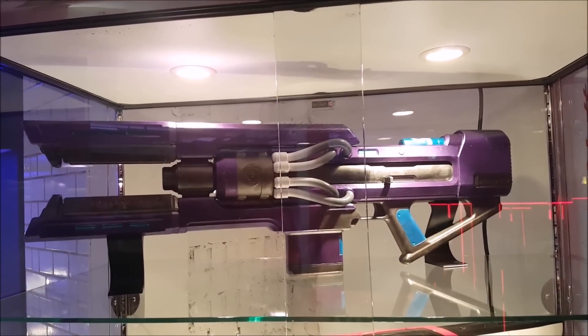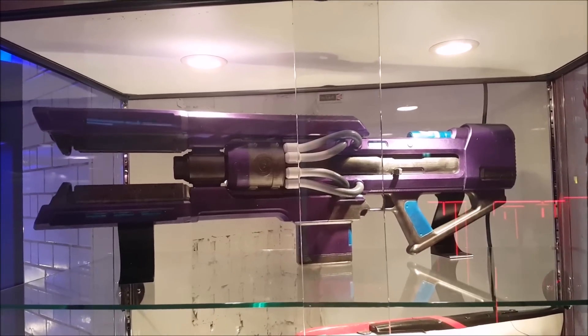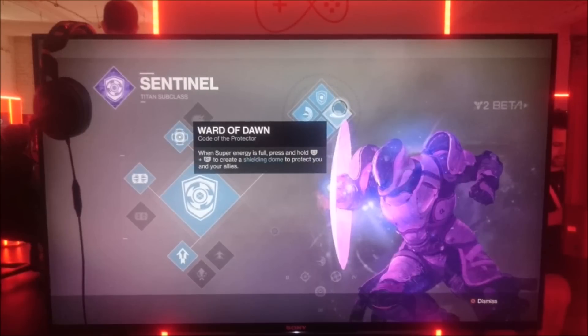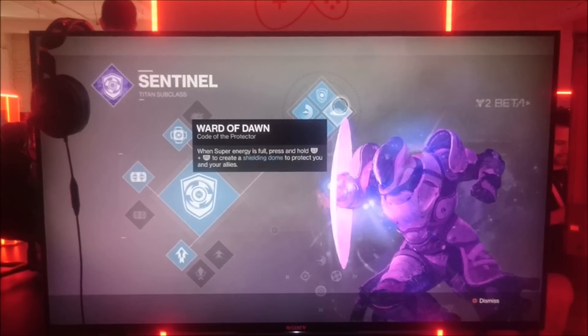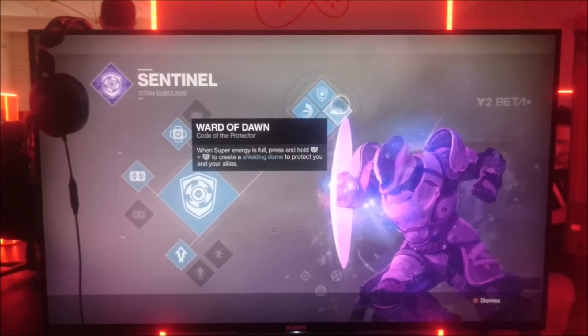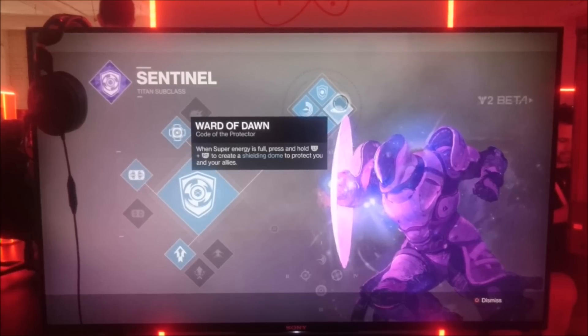The gun at the top there is actually a new exotic fusion rifle called Cold Heart. Although we weren't allowed to actually capture gameplay, a few screenshots did leak out - this being one of them. As you can see, it shows the Titan Sentinel subclass, and yes, I got some hands-on time with it.